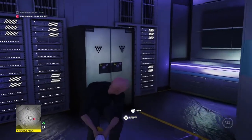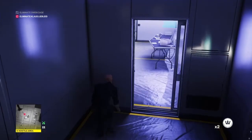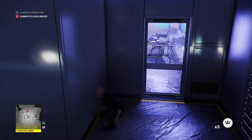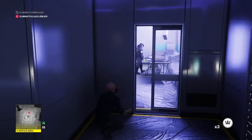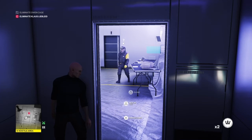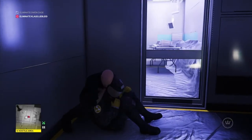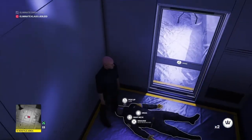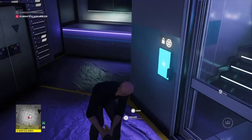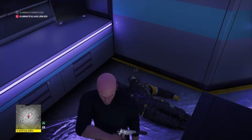Our pathway is completely clear. All we need to do now is take care of our second target, the doctor. We rinse and repeat the exact same technique: retrieve the coin, open the door, throw a coin against the wall, press up against the door, and subdue him around the corner. Then we drag him away from the door, retrieve our coin — you don't want to waste coinage — and once he's safely tucked out of sight we pull out our silenced pistol and shoot him in the head.